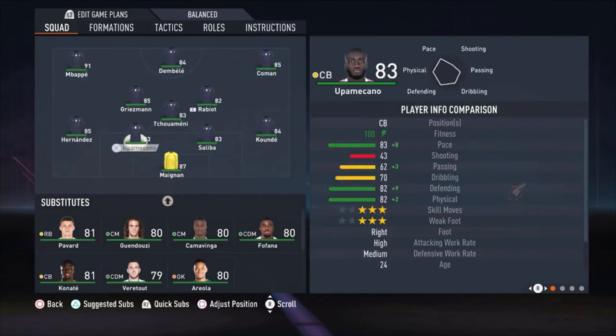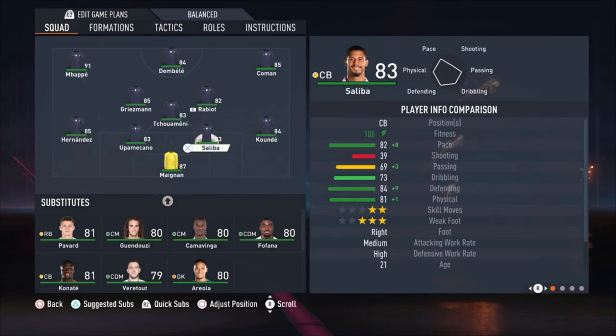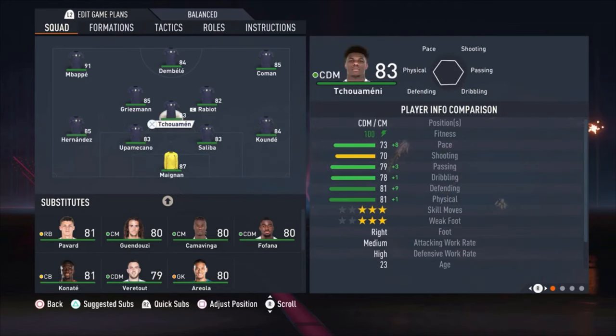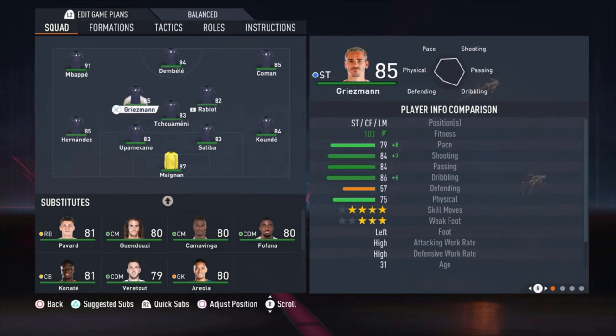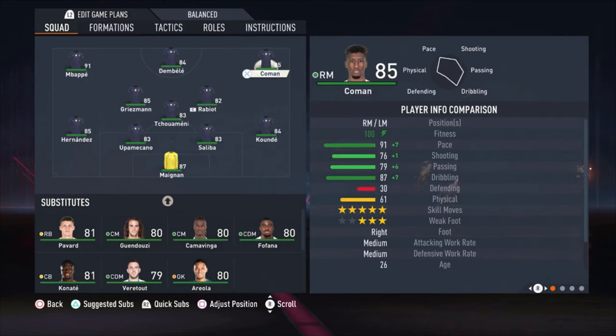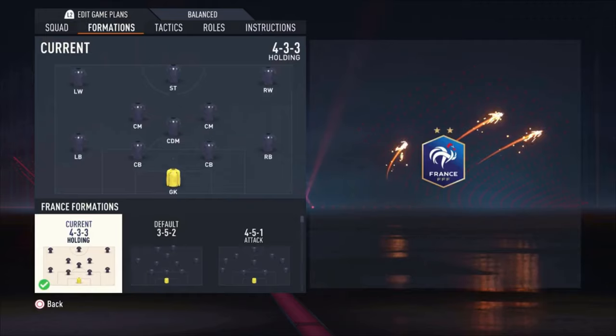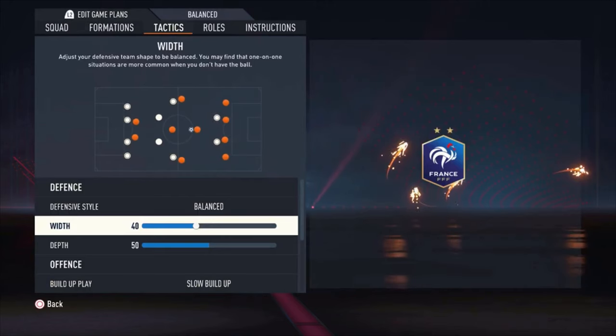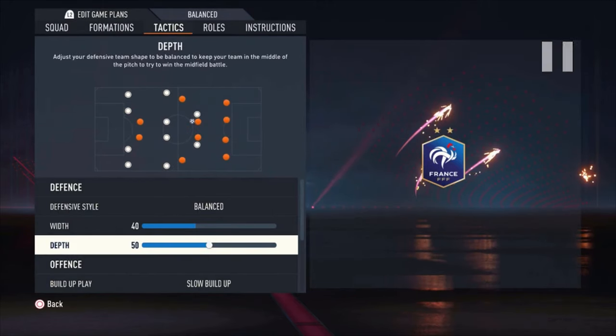The formation we are using is the 4-3-3 holding. Quick look at the players: Maignan, Koundé, Saliba, Upamecano, Hernandez, Tchouaméni, Rabiot, and Griezmann are my central midfielders. Using Koeman on the right side, switching Mbappé to striker, and Bélé on the left side. I tried them visa versa but that didn't work, so Mbappé as striker and Bélé on the left.